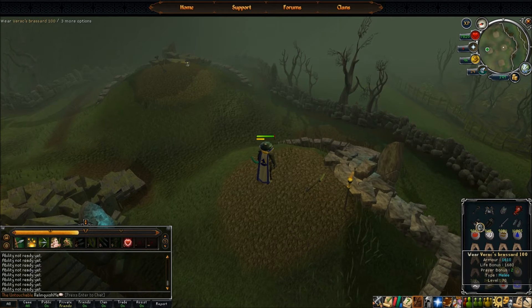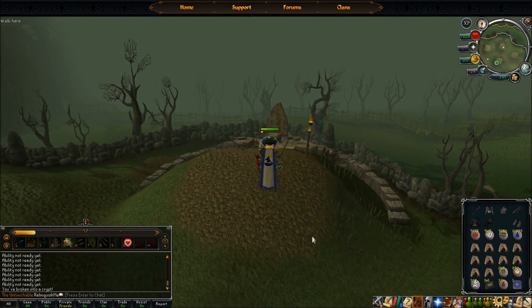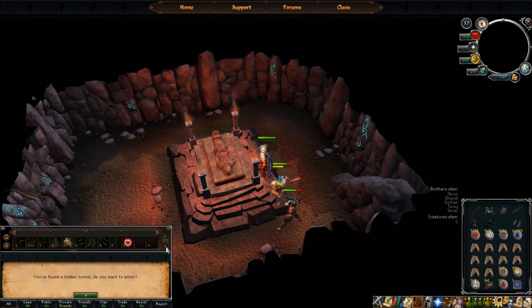Since we're going to be going into Karil's crypt and he is ranged, we're going to be using Melee. So go ahead and put on my Melee gear. Make sure to put my Melee abilities on too.